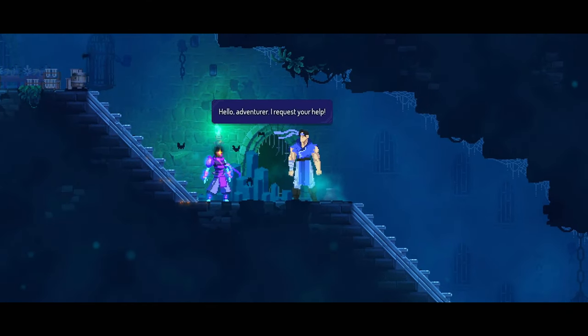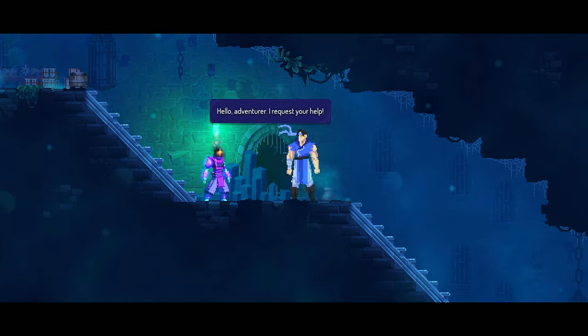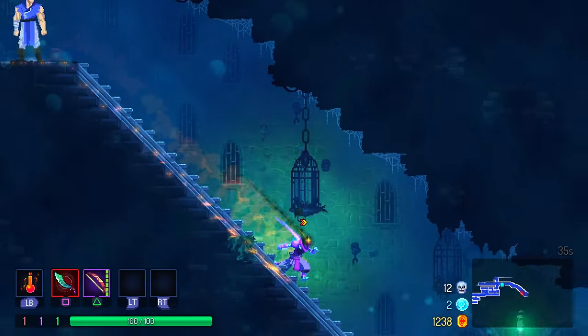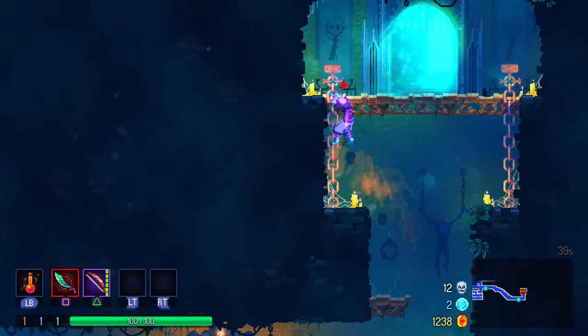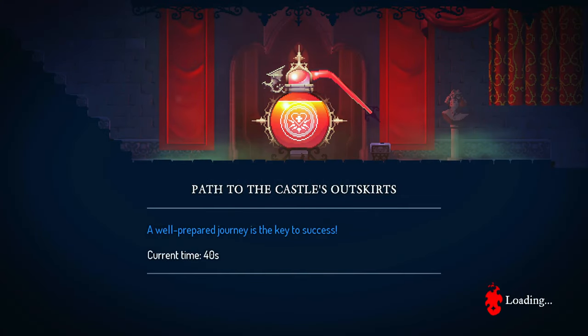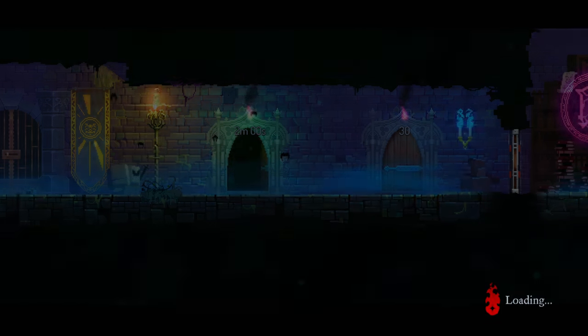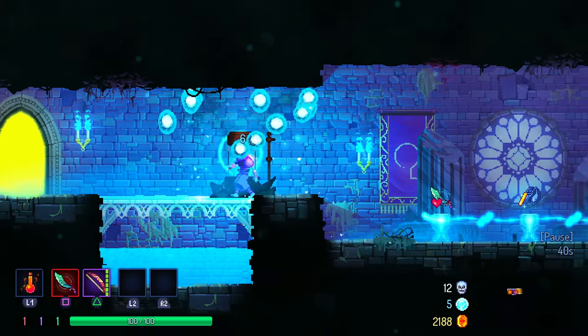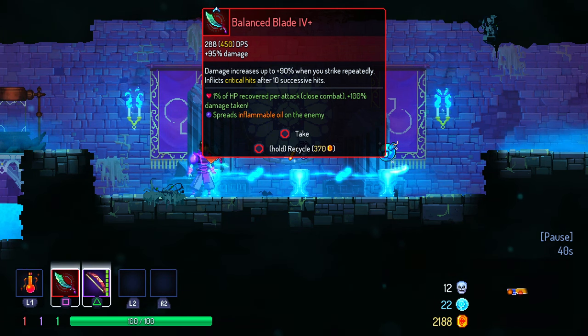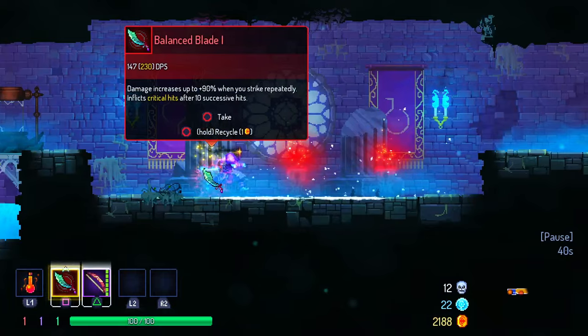What the hell is the guy from Street Fighter doing here? That's disturbing. Okay, we go downstairs. Castle outskirts — did he mean go through here? Oh damn. Well, let's see what we're gonna get. The problem is we probably skipped a couple of scrolls. The weapon increase up to 90, strike repeatedly inflicts — okay, one percent, that's actually not bad.